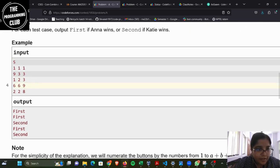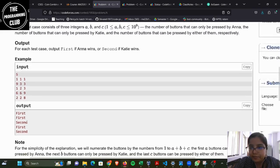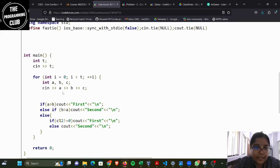You can see the pattern here as well: for A equal to B, when C is odd it is first player, when C is even it is the second player. Now I'll show you the code. We take A, B, and C as input. If A is greater than B then it's first; if B is greater than A then it's second; when A is equal to B, if C is odd it is first, if C is even it is second.